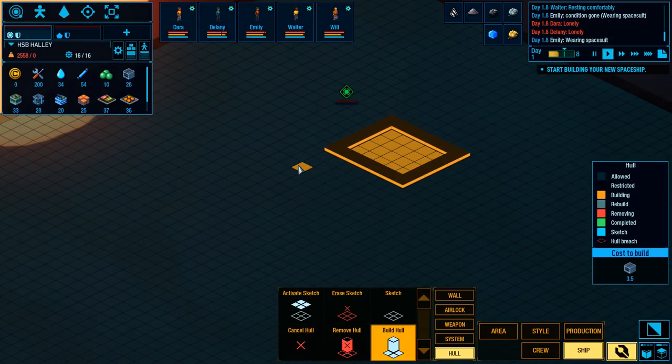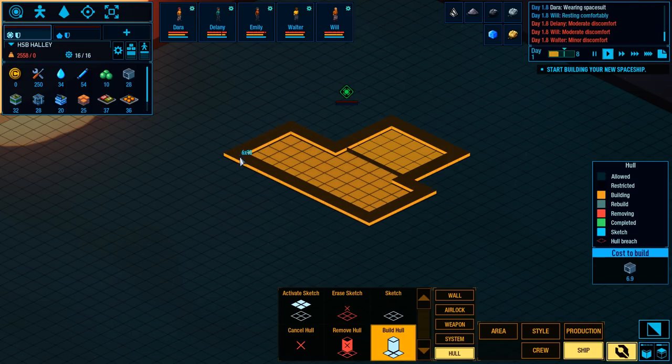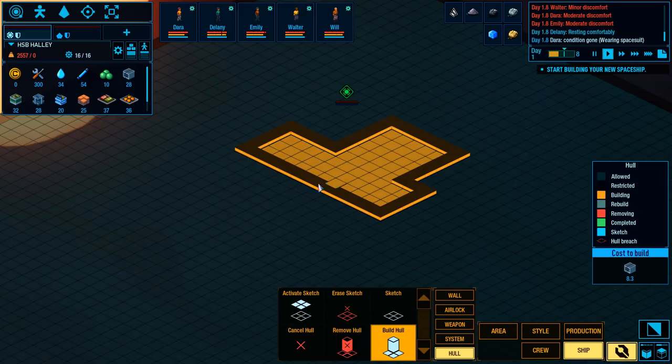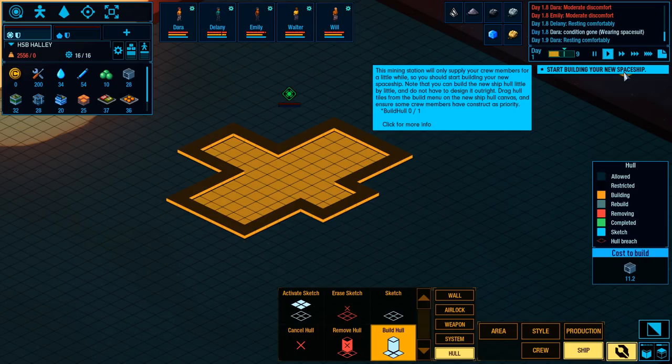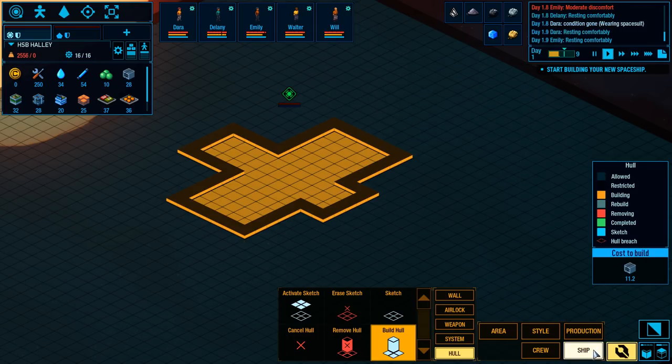And then we'll have like a hallway, and we can have living quarters and all that on one side. We have to have a power room as well somewhere in here. Let's go with something like that for now and have another little system spot over here. Start building a spaceship. Get to work, everybody.